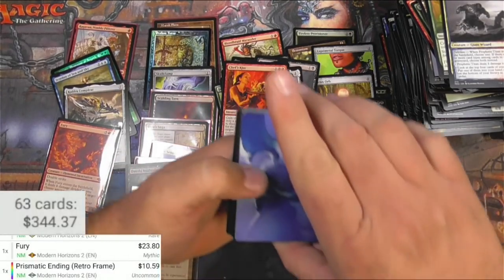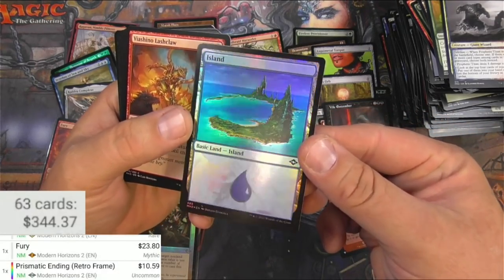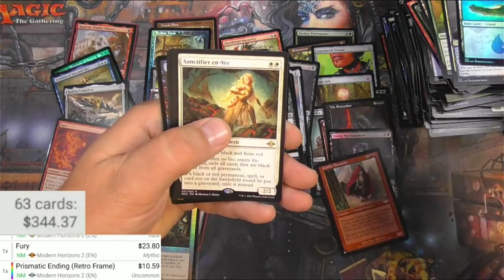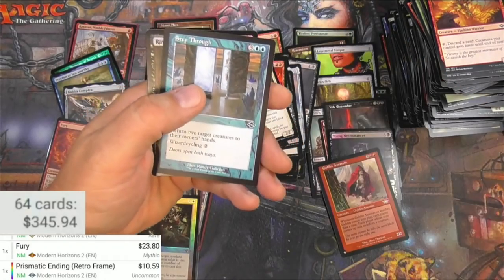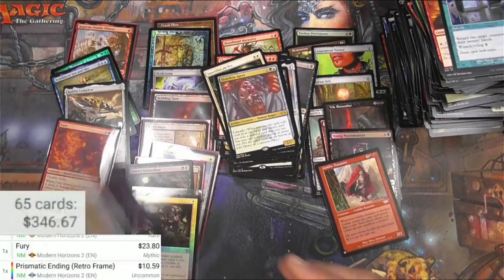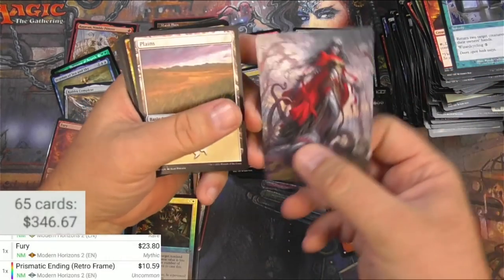I haven't seen anything borderless yet, have I? No — do they get borderless or you just get retro? There's some borderless stuff here. Got a foil Island, Restoration Necromancer, Sanctifier Invec, another Agent, and a Ravenous Squirrel and a regular squirrel. Just a few packs left here — got Gaia Drone.